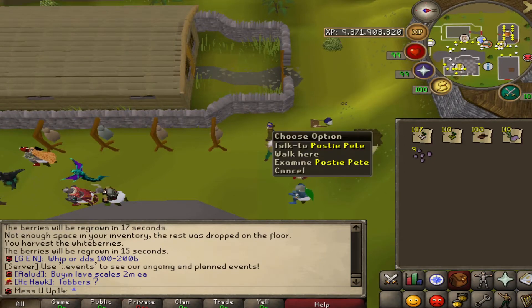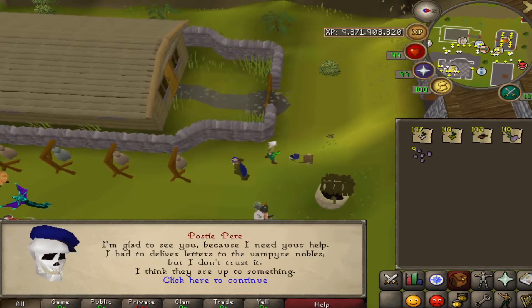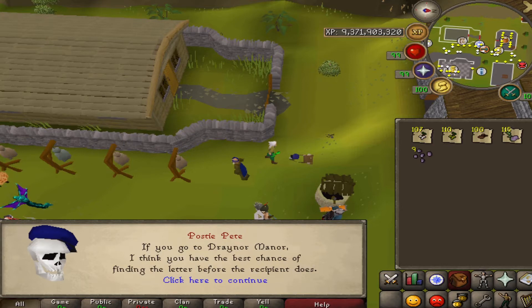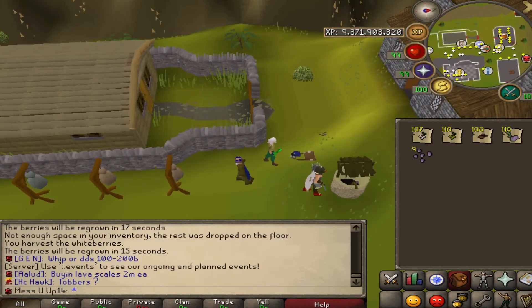To start this event, go to Edgeville and talk to Postie Pete. He'll say that you need to go get four parts of a letter. Just say 'Sure, I'll help' and then it's started. Now you need to get to Draynor Manor.